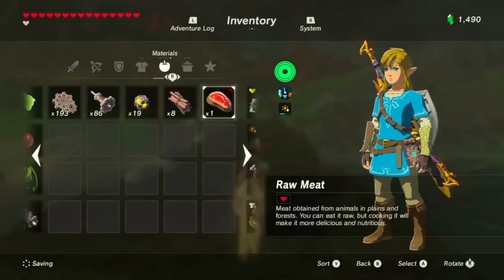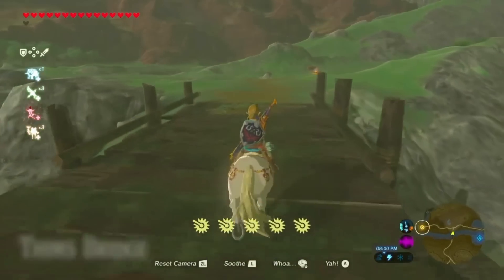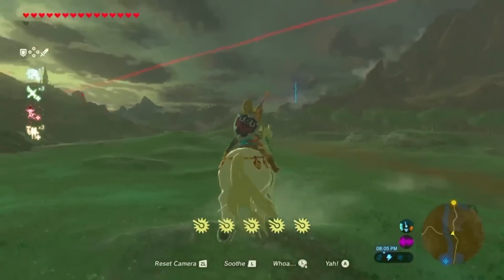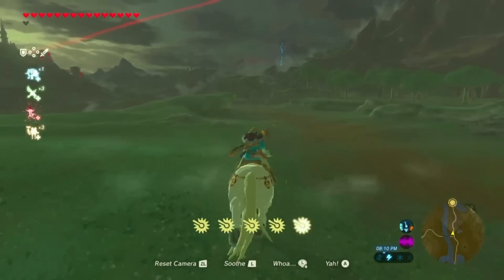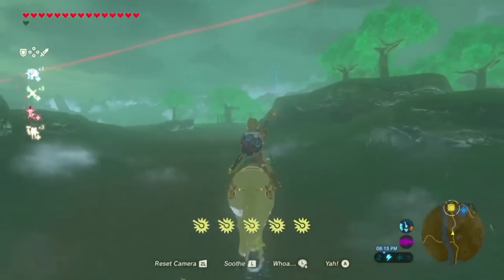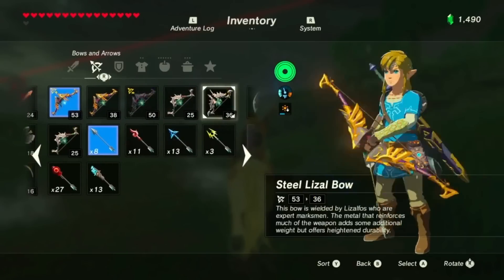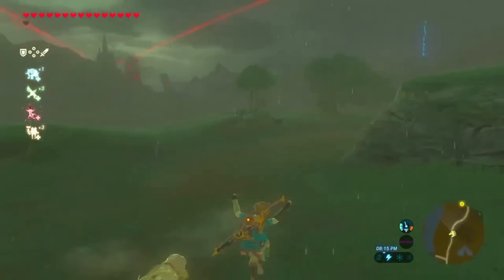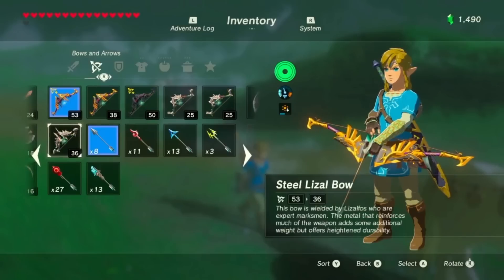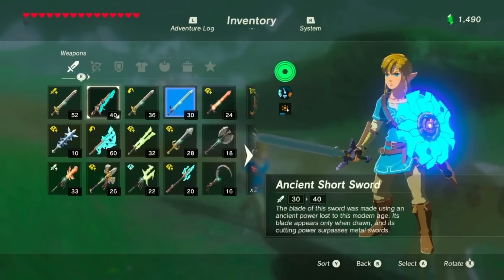In an interview with Game Rant, Hidemaro Fujibayashi, the director of Breath of the Wild, says it takes place in an age long, long after any of the titles released to date — it is the most recent age. He added that because of this, players will be able to easily immerse themselves in the game, and regardless of time period, the story does unfold in Hyrule, so there will be a lot of recognizable places to enjoy. This is a very interesting statement, since Breath of the Wild is confirmed to be taking place possibly thousands of years after all the other games, heavily implying that all the other stories have been passed down and are now considered legends of Zelda.